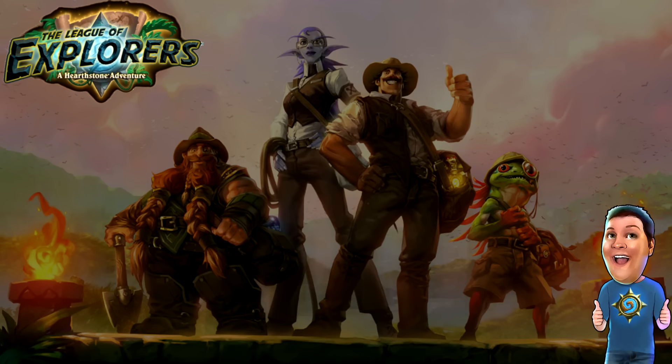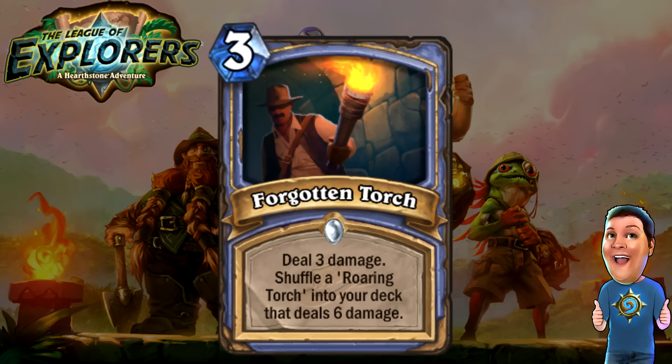Next, moving into the Mage cards. The Forgotten Torch — three cost, deal three damage. That's not that good; we have Frostbolt which is better. But you shuffle a Roaring Torch into your deck — that's three cost, deal six damage. So it's actually a very nice little tempo loss for a later tempo gain with a cheap, damaging spell. Mages love their spells, and this is a very interesting spell that I think Mages will have a lot of fun with. I think you might throw one in as a Mage card.